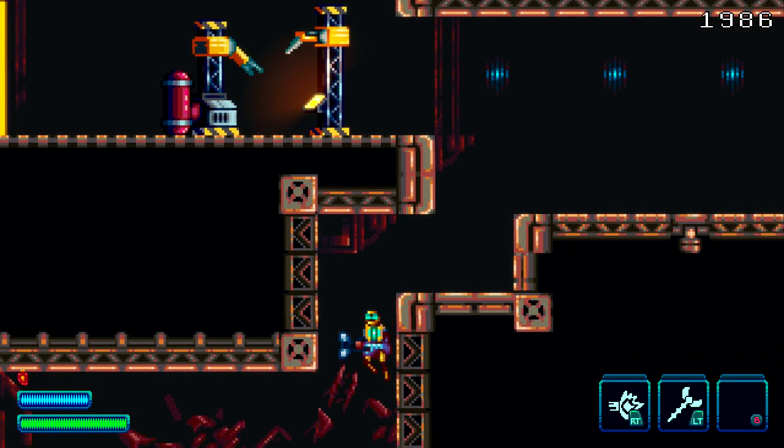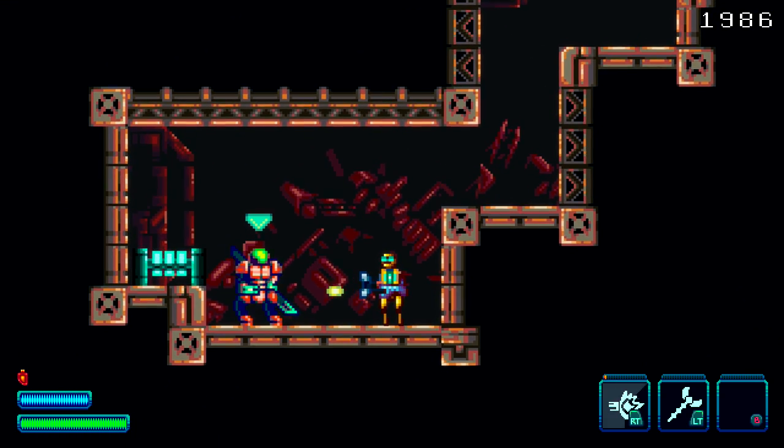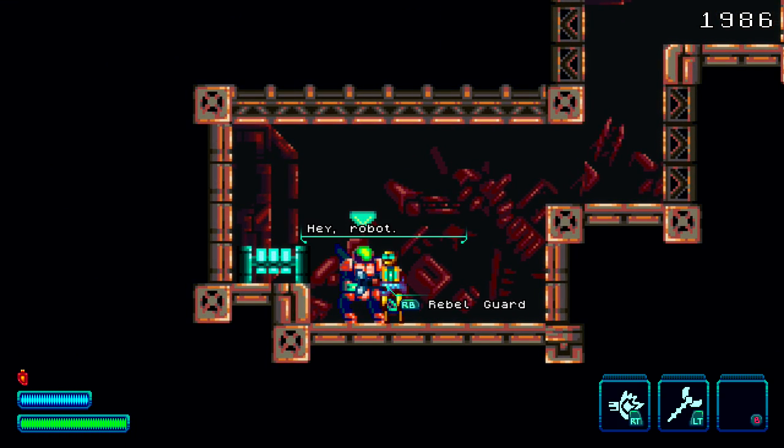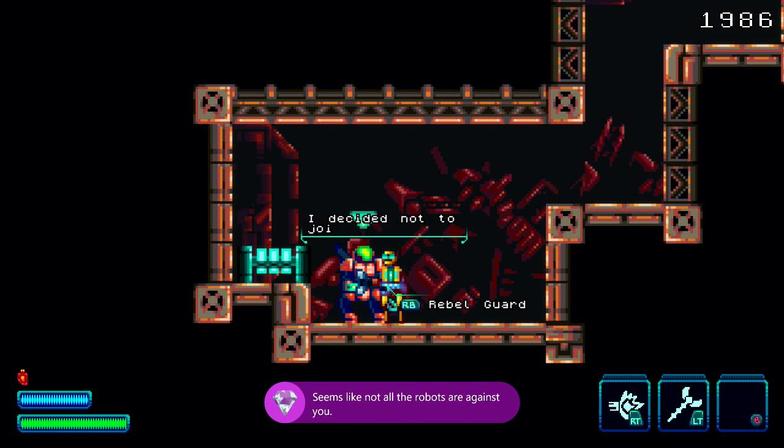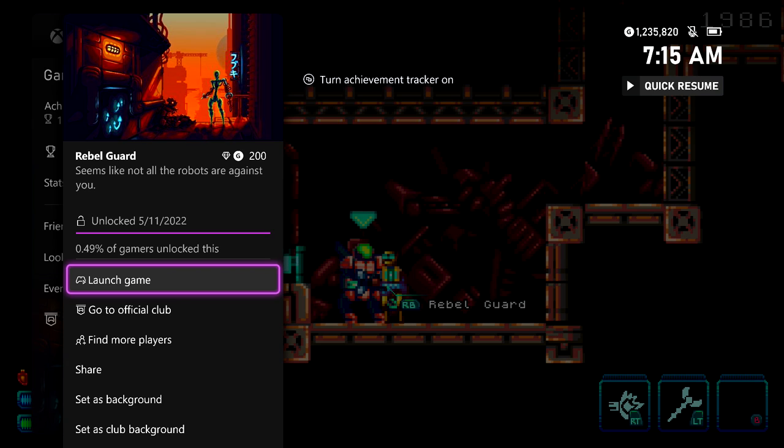But to get back to the missable achievement, what you need to do is make sure you drop down here. This is going to be the NPC you need to talk to. Make sure you talk to him by hitting right bumper. He's going to say hi to you and, more importantly, give you this achievement for 200 gamer score, and that's all there is to it.